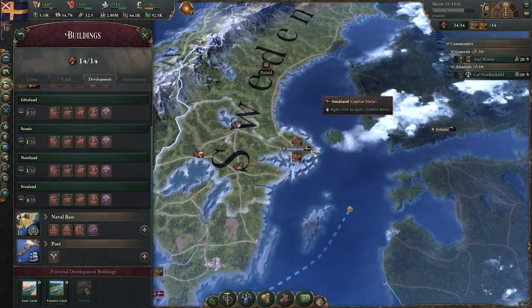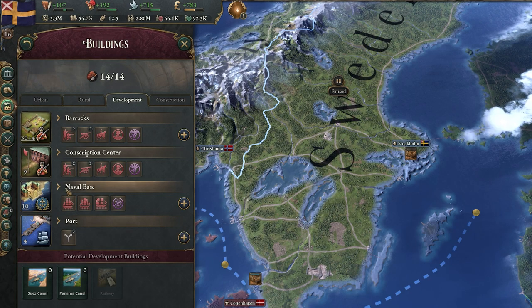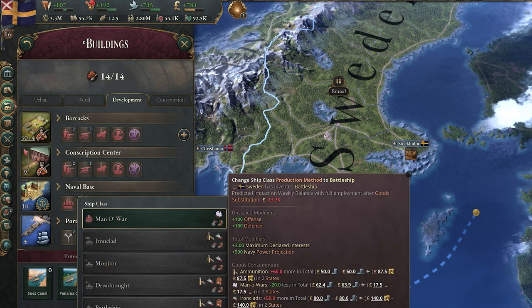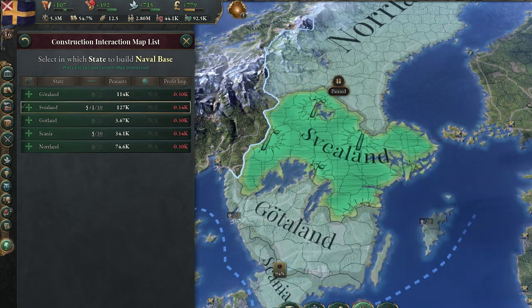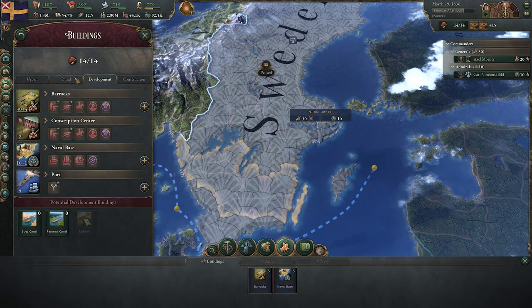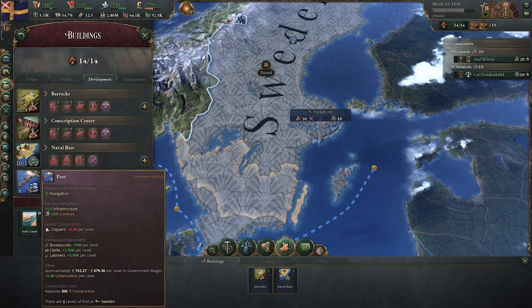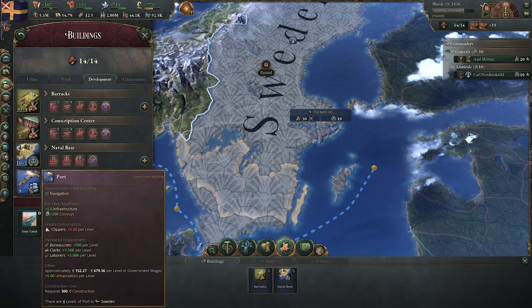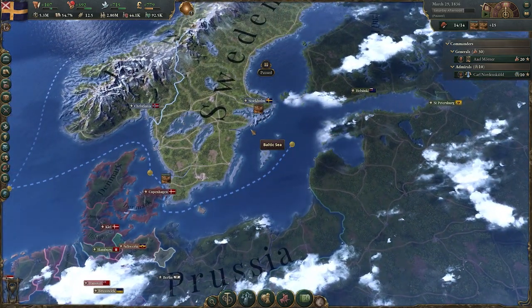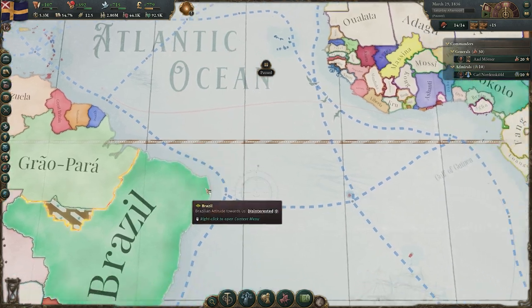If we jump to the buildings tab and then Development on any coastal territory with sea access, you'll note that underneath our conscription centres and barracks, we have naval bases and ports. Simply put, the naval base is the equivalent of the barracks but at sea. Don't forget, you can change its production and upgrade to different types of battleships and more. As you build these, you'll add additional fleets, but it will of course require that you start to manufacture said ships. So alongside your naval bases, you'll also need to make sure you have construction capacity in place. The ports don't do that — the ports instead provide infrastructure and convoys. Convoys, as discussed, are for trade, and infrastructure can be really important to connect more remote parts of your country, particularly if you're transporting goods, resources, or people across colonial or overseas territories.